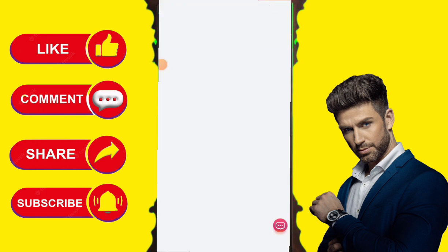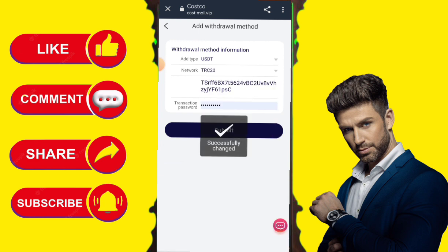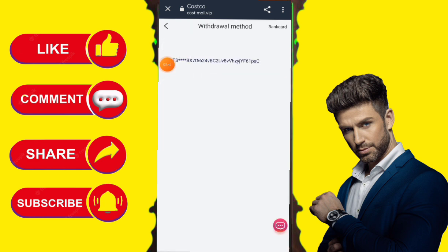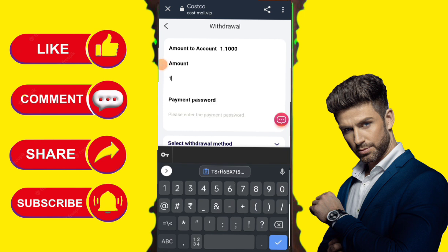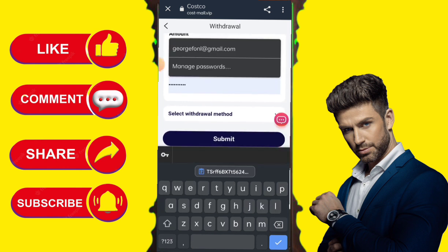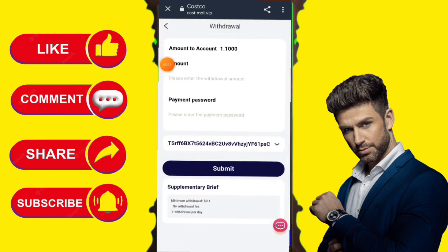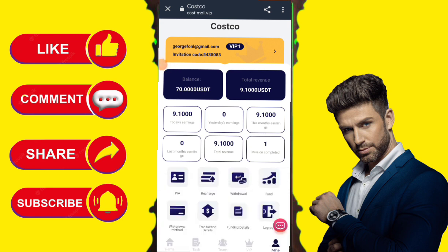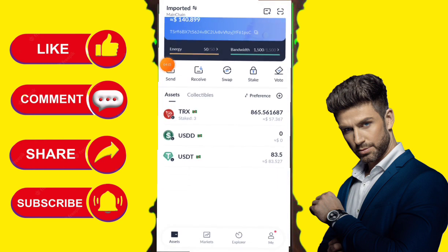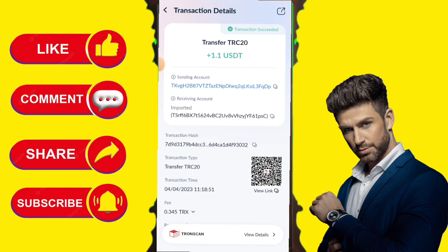Before completing, I need to watch the video, subscribe to the channel, and then take a screenshot. Here is my first task — I am watching the video. I need to watch the full video, take a screenshot, subscribe to the channel, and then upload the screenshot to complete the task. I have successfully watched the video and taken the screenshot. Here I will upload the screenshot — that is the process.